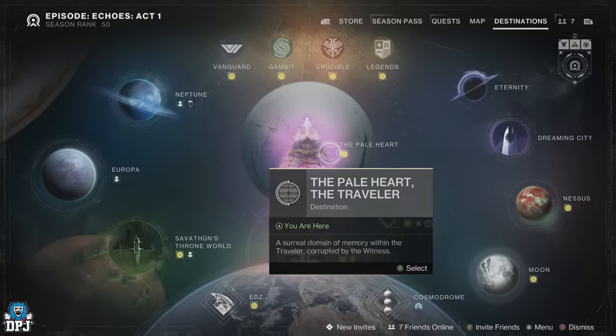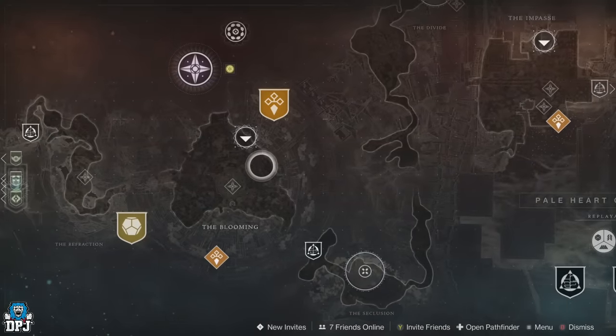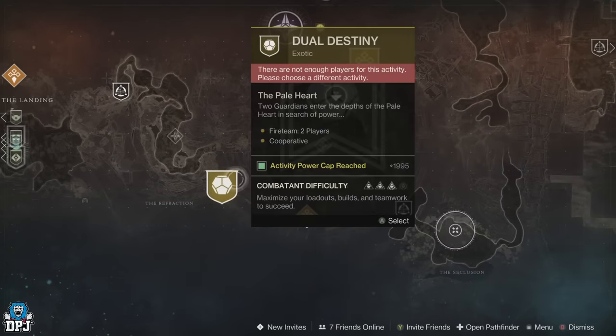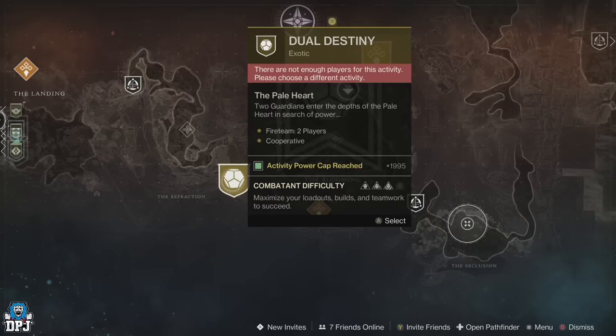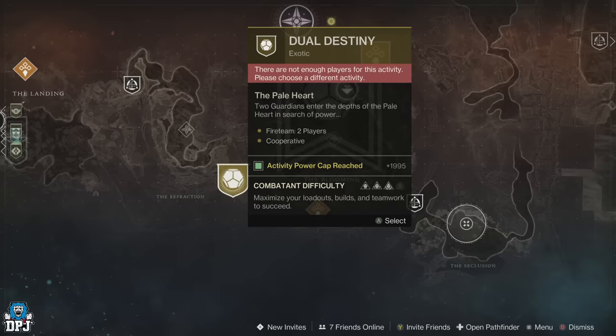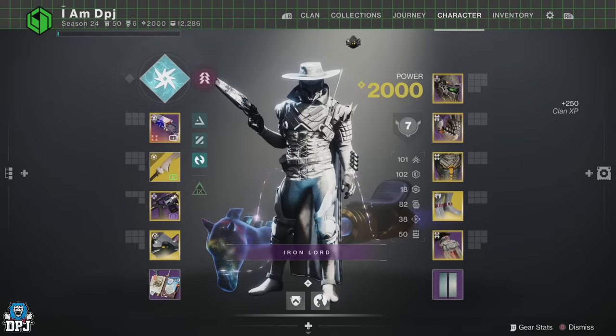In this Destiny 2 Final Shape video, I'll show you the fastest way you can farm those exotic class items solo. Now, I don't want to mislead anybody — to be able to do this you first need to have completed the Dual Destiny mission. Upon doing this, you can then take advantage of this simple farm.